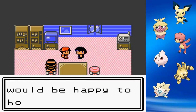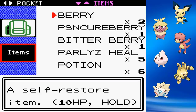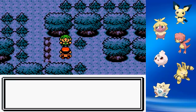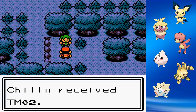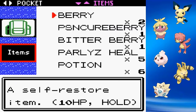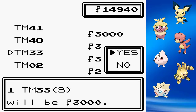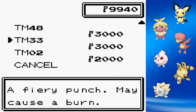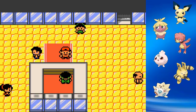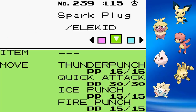After the Farfetch'd mini-quest in Ilex Forest, I head back to town and pick up Charcoal from the Charcoal Kiln to give to Magby to power up his Fire-type moves — we need every help we can get. We also pick up the Headbutt TM and teach it to Igglybuff for a good Normal-type STAB move. Then at the department store, we pick up all the Elemental Punches. All of these babies can learn their specific Elemental Punch, and Elekid can learn all of them, making him a very versatile and valuable team member.